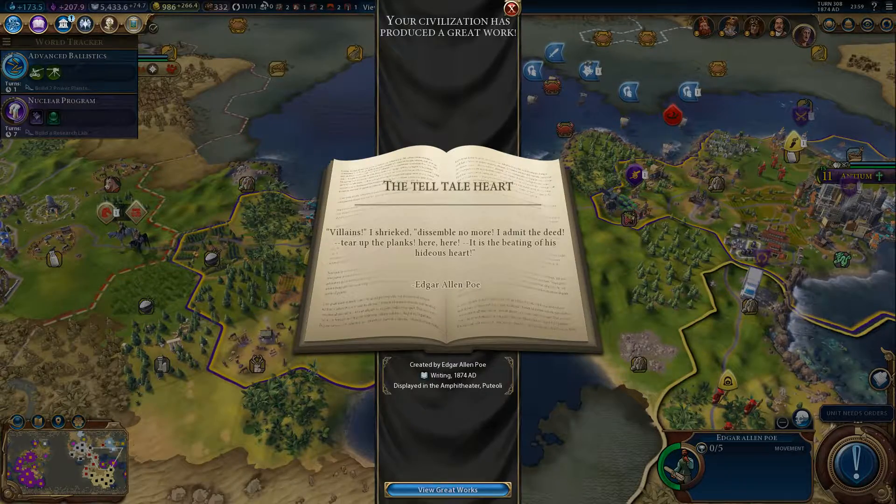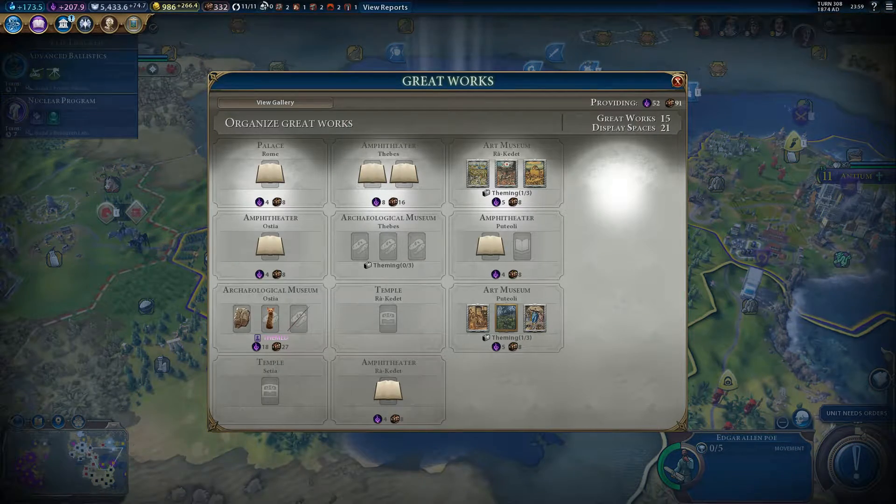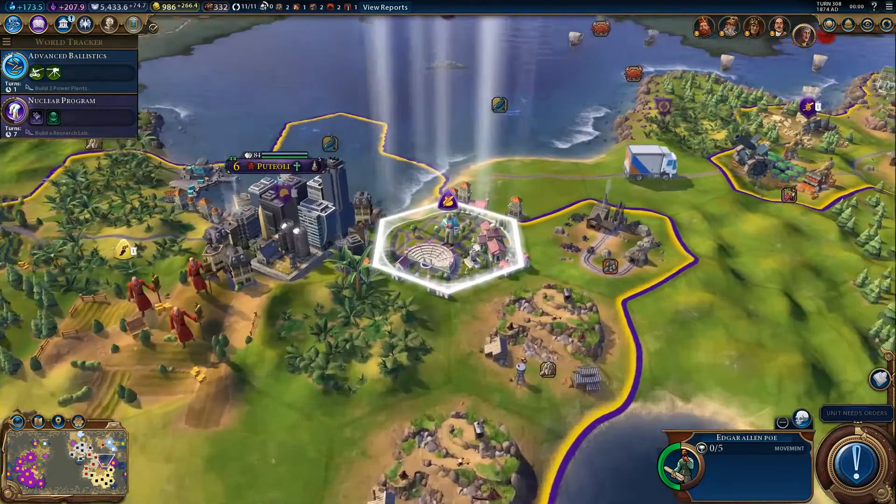Let's do some great works here. There we go — that's the new one we just created, created by Edgar Allan Poe. Is there some theming occurring? It doesn't look like it. Writing is just writing as such. How come this amphitheater is bigger than that one? Maybe it's because it was built in a different era? Not sure.